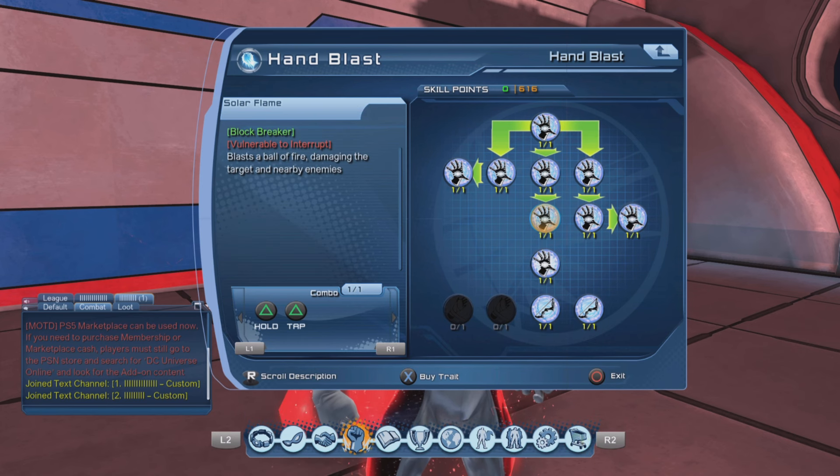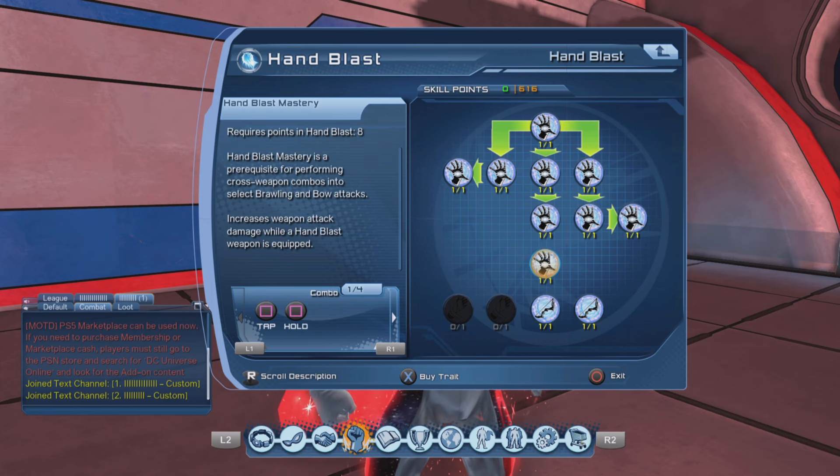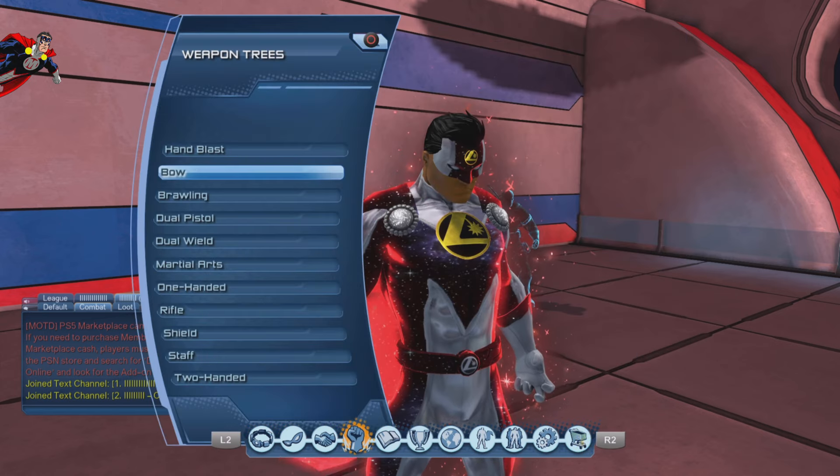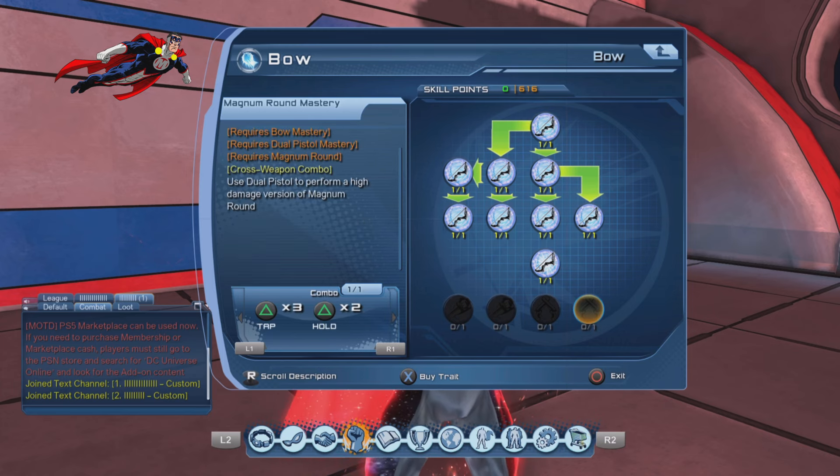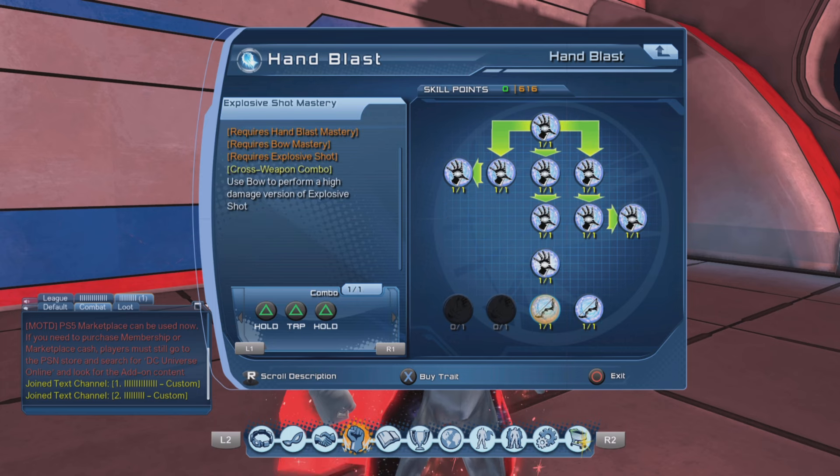In this case, you have to take all the weapon combos for the hand blasters, then take the hand blaster mastery. Then go to the bow and take all the weapon combos for the bow, then take the bow weapon mastery. After that you will have access to the bow cross weapon combos. To get the brawling cross weapon combos you would have to do the same, but we're not going to do that today — just having the bow will be fine.